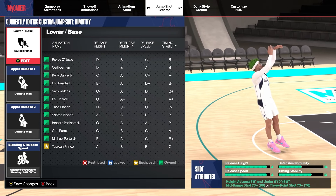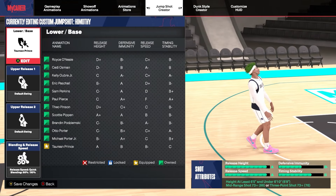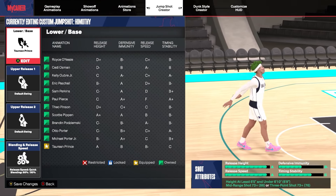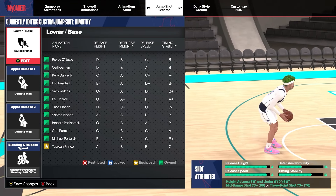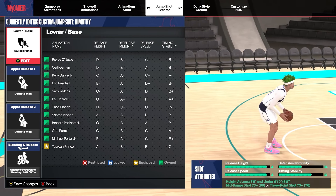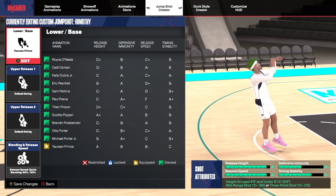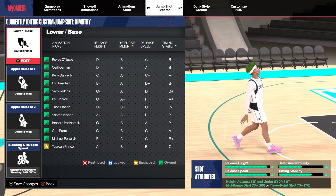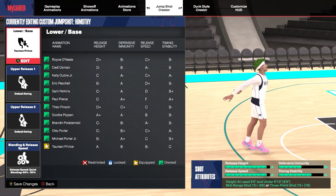Okay y'all, so I have tried a lot of jump shots in the game, a lot of bases, and nothing hits like this one. Nothing falls like this jump shot right here. On a build at 6'5 and under 6'10, this is the best jump shot in the game. And the visual cue is crispy — it's one of the best visual cues. It's a jump shot you're going to feel when it's off, you're going to feel when you made it, and you can see easily when you need to release the ball.